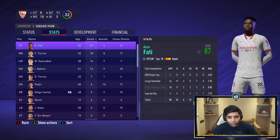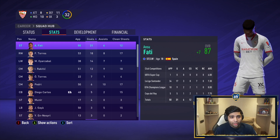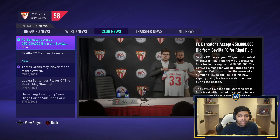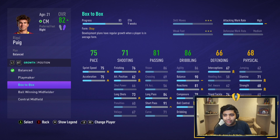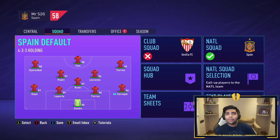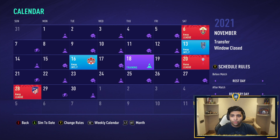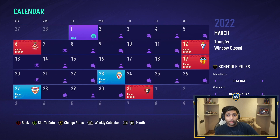Ansu Fati went up by seven ratings in a season — no wonder, 31 goals. Season two begins and I've just signed Ricky Puig for Sevilla because the player growth we're getting is just crazy. Box-to-box development plans have been insane for me in this challenge, so we're putting that on Ricky Puig as well. We're simming until the end of the season — we've got qualifiers again and a few friendlies, and then the World Cup at the end of the season.